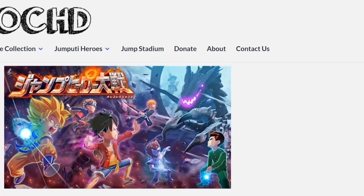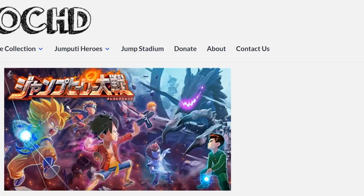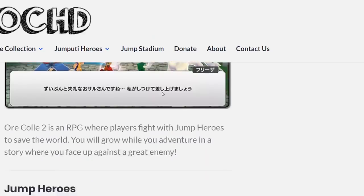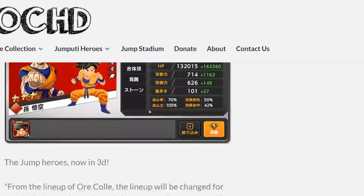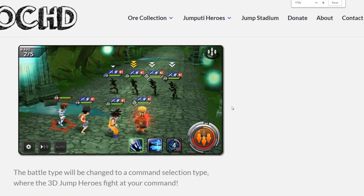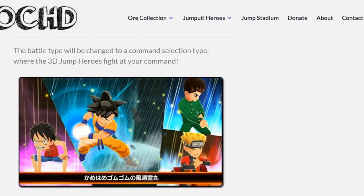Let me zoom in here for you guys. Yeah, Ore Collection 2 — these are what the characters actually look like. As you can see right here, this is in-game gameplay. Here's Goku right here, and here's some more in-game gameplay. It looks like you're going to have 3D figures of the characters. It's going to be a turn-based game — I think it's going to be fun. The battle type will be changed to command selection type where the 3D jump heroes fight at your command.